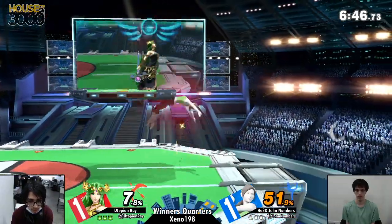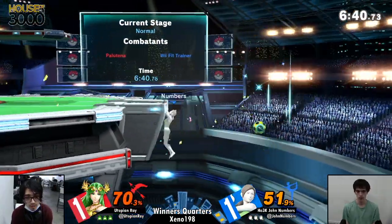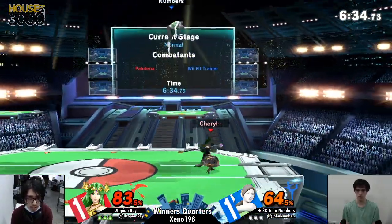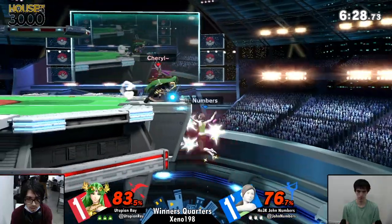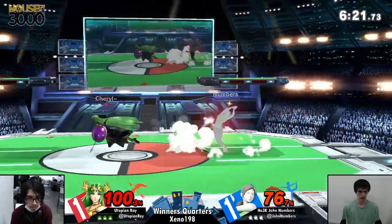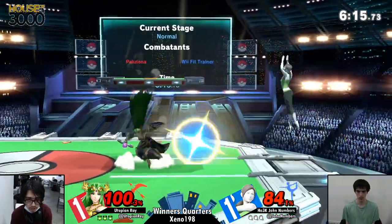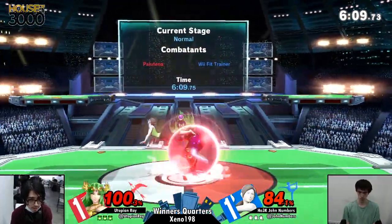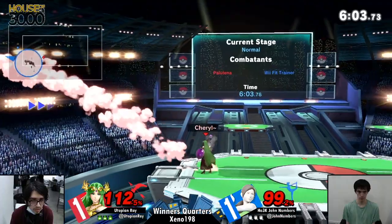So this is game three now. That game two was really just a massive comeback for Utopian Ray. It felt like Numbers was in control for so much of that game. I think Numbers needs to kill more efficiently this time — he played with his food a bit last game. The really big pivotal moment was when he could have gone for Deep Breathing but instead shot the Sun Salutation, it got reflected at him, and then things snowballed from there.